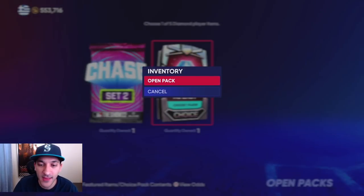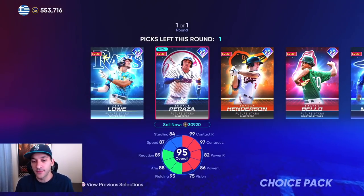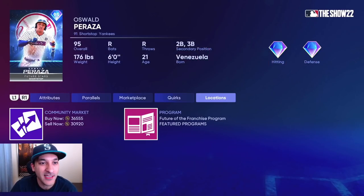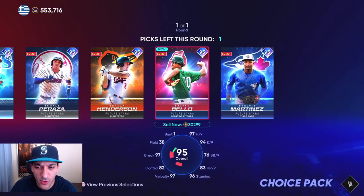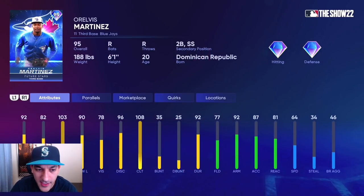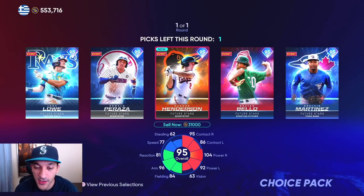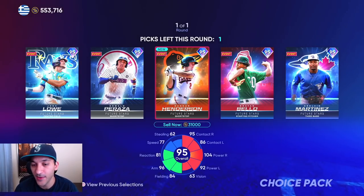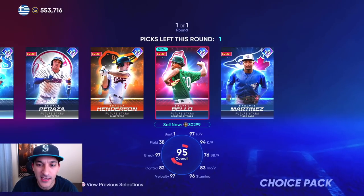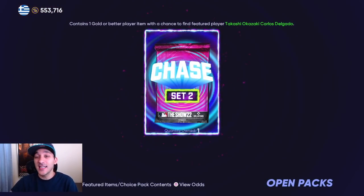Next, the Future Stars AL East pack — our first one. I'm just going to take a player and sell them since these cards will probably go under 20k soon. I definitely want Peraza — he's probably the one we'll use first and debut — but for the sake of stubs we'll take Martinez, who's at 38k right now. I think Peraza and Henderson are the best ones from this set. We'll list Martinez up and try to get some extra stubs.